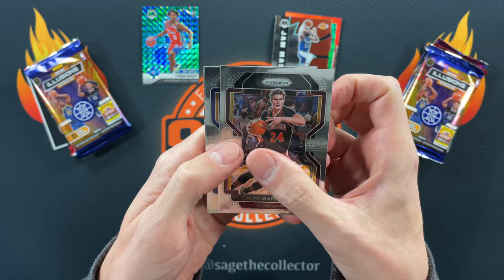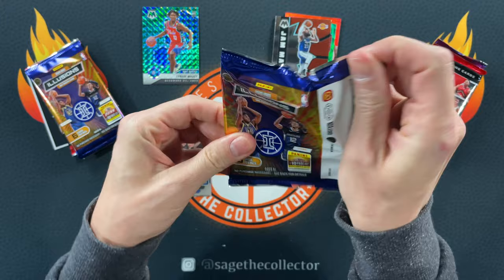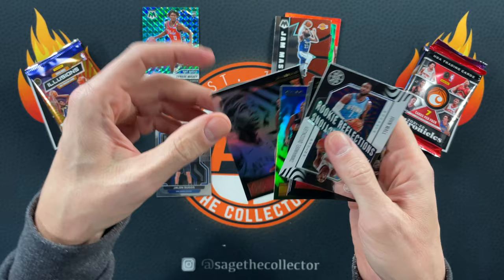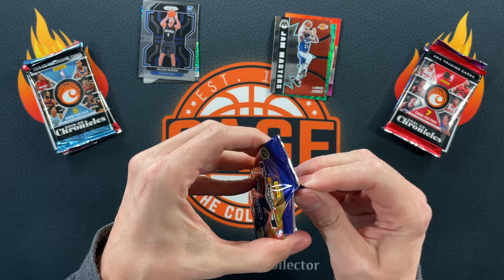Larry, Draymond, Suggs rookie, and a Dominance KD — definitely Suggs moving on. Going against 2020 Illusions: we got Serge, Plumlee rookie, reflections John Wall, quickly D-Rose, CP3, and Nathan Knight. I'm sticking with Jalen Suggs — he definitely wins that battle.